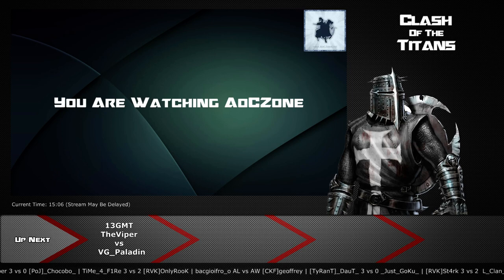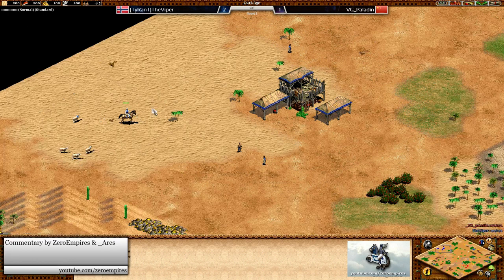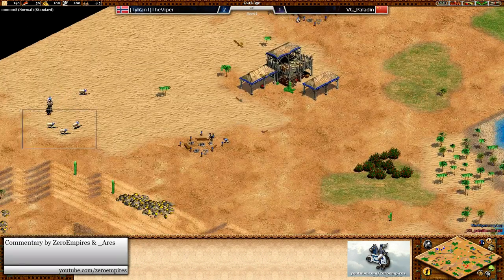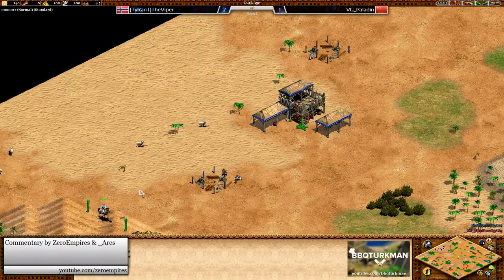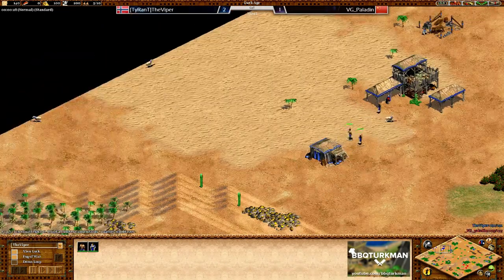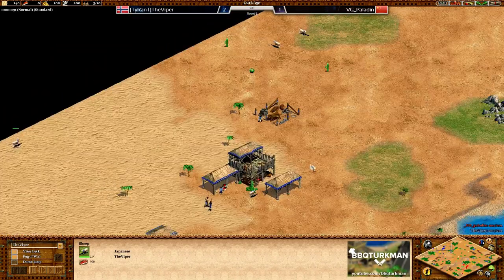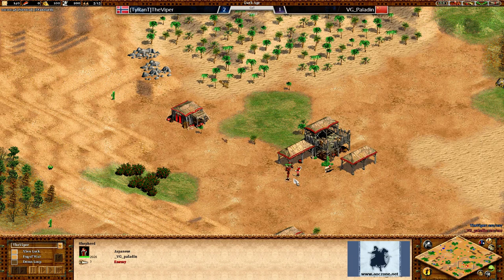Hello and welcome back to Clash of the Titans. This is the final qualification stage round five, game number four between TheViper and VG_Paladin. The score currently lies at 2-1 to TheViper. Up to the north of the map in blue we have TheViper and over to the bottom of the map in red we've got VG_Paladin.